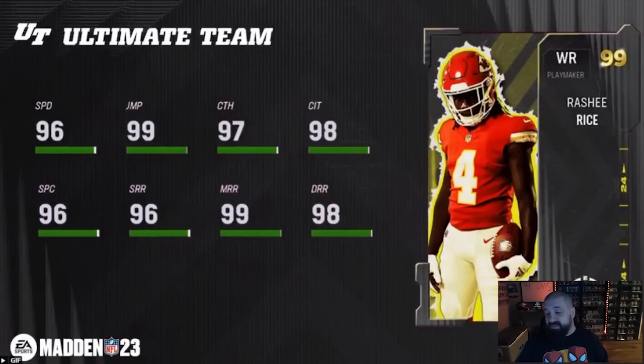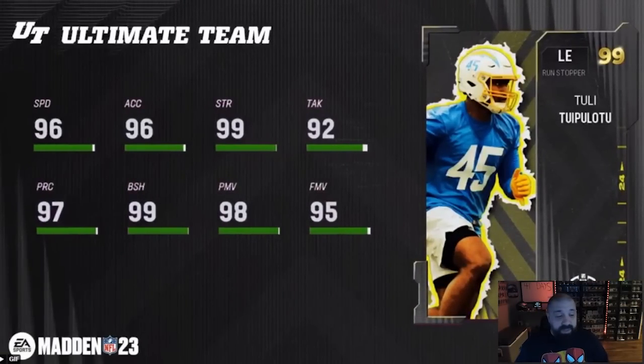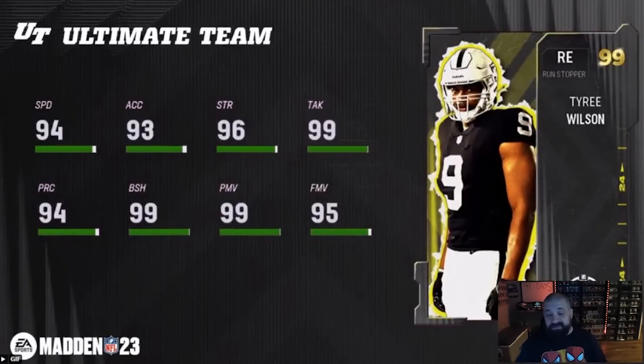Rashee Rice looks like the better receiver here — 6'1", only 96 speed but easily boosted to 99 with strategy items and team chemistry. You can assign a team chem of your choice to four of these Rookie Premier cards. His route running is good for mid and deep routes, and catch rating is solid — a good MUT 23 and MUT 24 receiver. Then we have Tuli — I'll just call him Tuli — a defensive end who doesn't get Unstoppable Force, so not a priority this year unless going for all 32.